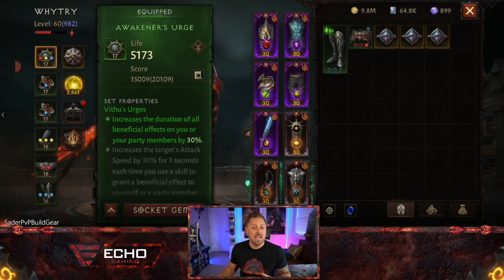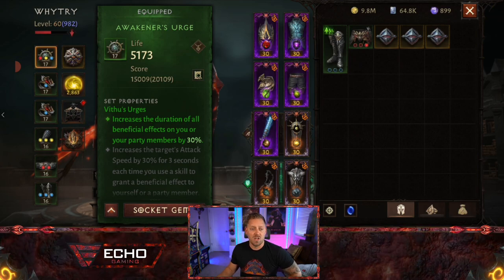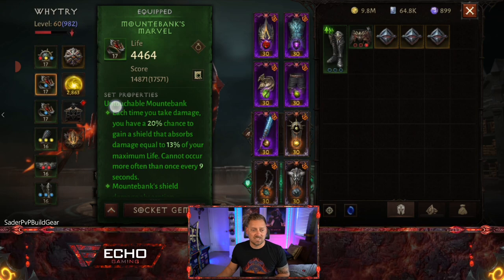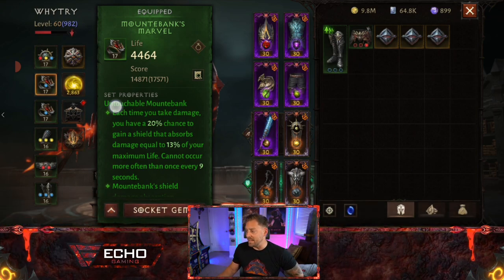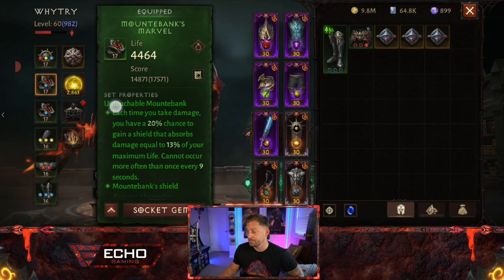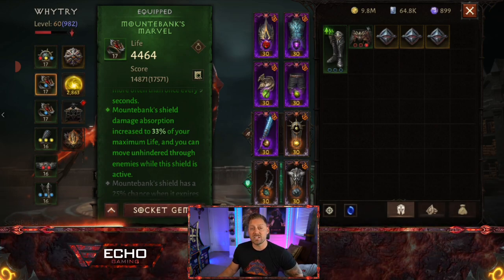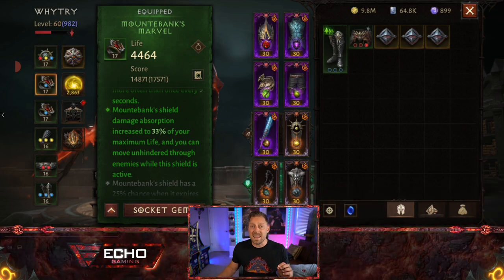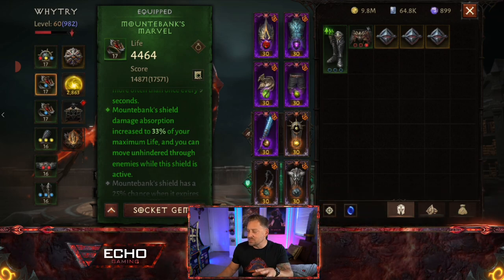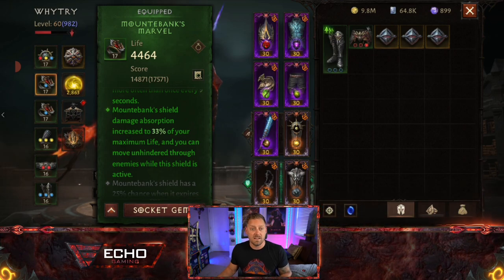Looking at the secondary set items, he's going with the Vathu's Urges two-piece set — the duration of all beneficial effects on your party members increased by 30 percent. The next one is Untouchable Mount Bank: each time you take damage you have a 20% chance to gain a shield absorbing damage equal to 33% of your maximum life, and you can move unhindered through enemies while the shield is active. This tells you the build is built for sustainability, not raw damage.